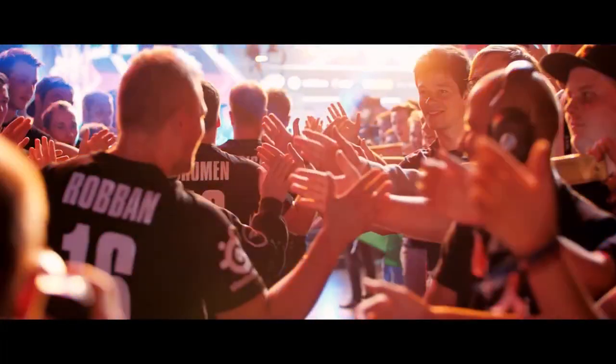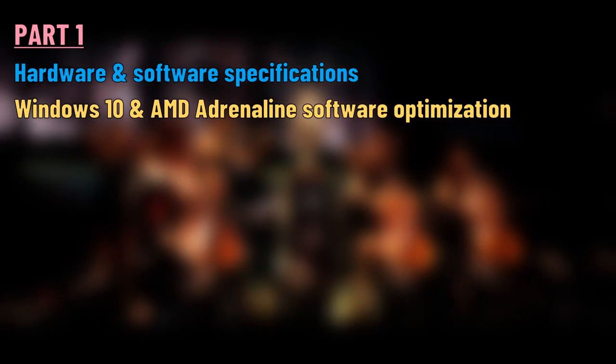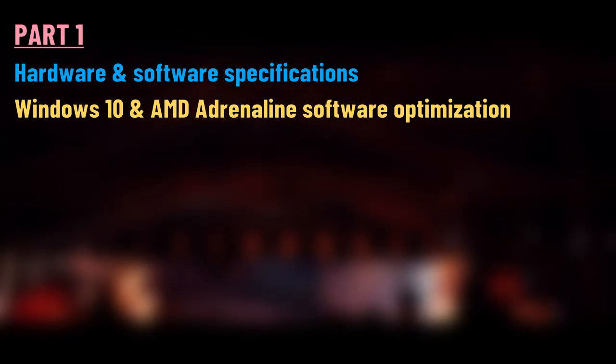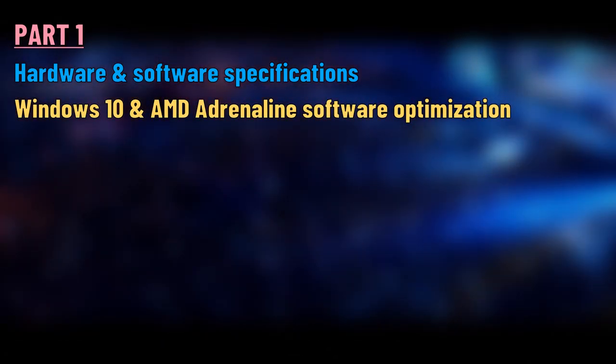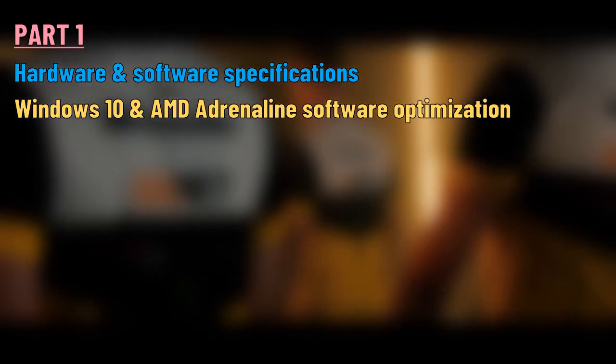To follow through the whole content easier, I will separate it into 3 parts. The first part will present the specifications of the hardware and software I will use to run the benchmarks, complementing with a very quick Windows and AMD Adrenaline software optimization to make the overall gaming experience a bit smoother.